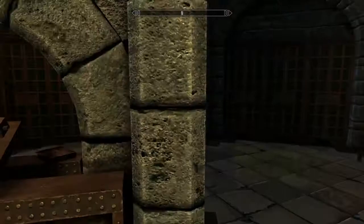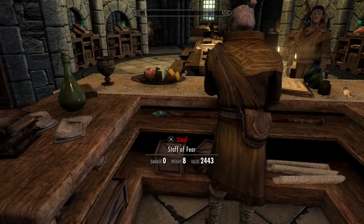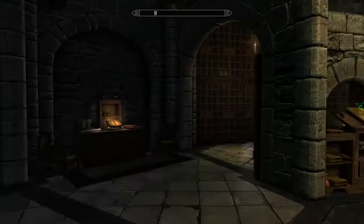You can see Orag at his desk with his staff of fear. Just unbelievable detail and revamping of the college — and we're not done yet. I still have the Archmage's quarters to show you. That's coming up next, just give me a minute.